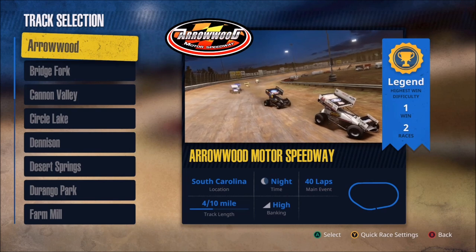Now we move on to the track selection and there are a lot of tracks here with different lengths and different amounts of banking. We start off with Arrowood, four-tenths of a mile with high banking, and the 40-lap main event is at 100% race distance.